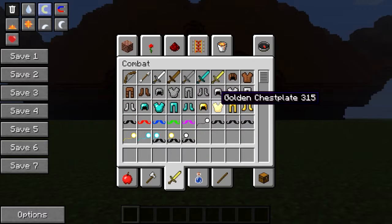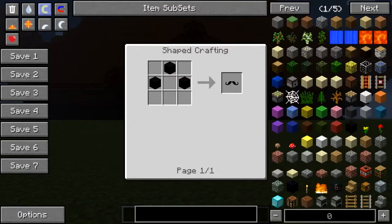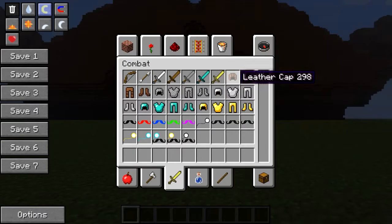This mod basically adds in a bunch of different coloured moustaches, some monocles, and a few other funky things. Very simple. All you need is a bit of wool — three bits of wool — and whatever colour you've got will give you that colour moustache. And I have absolutely no doubt that in the future there'll be one of every single colour.